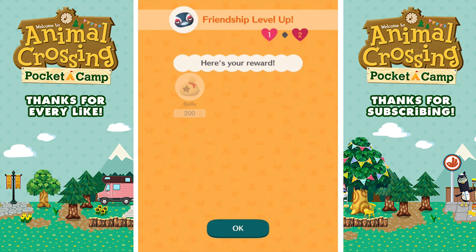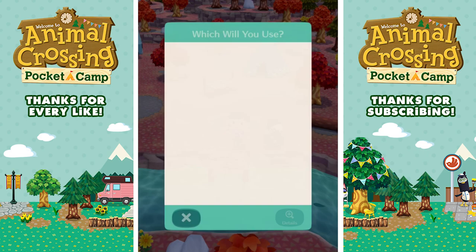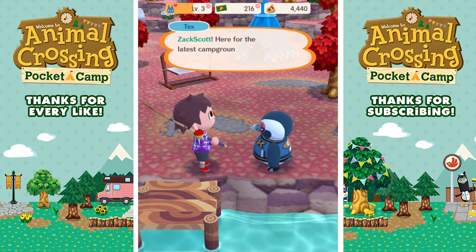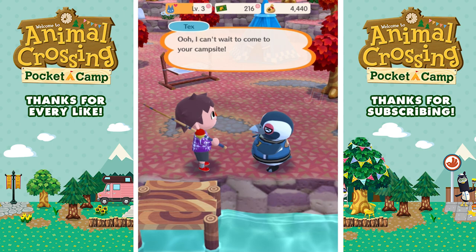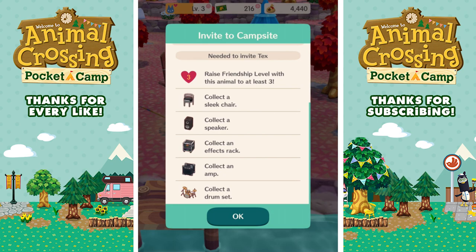Now I can invite Tex to my campsite, but he wants to come at level three. He needs a sleek chair, a speaker, an effects rack, an amp, and a drum set — oh my God. We need his friendship to be level three too, so I need to catch a fish for him. You can tap the fishing area to see what fish are available. We can invite him to my campsite, but first I need all that stuff.